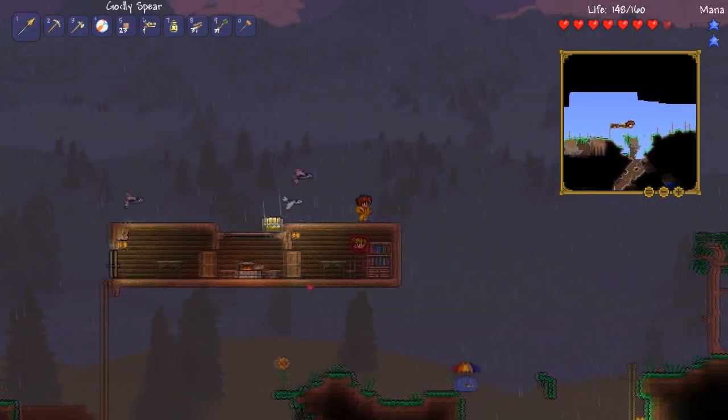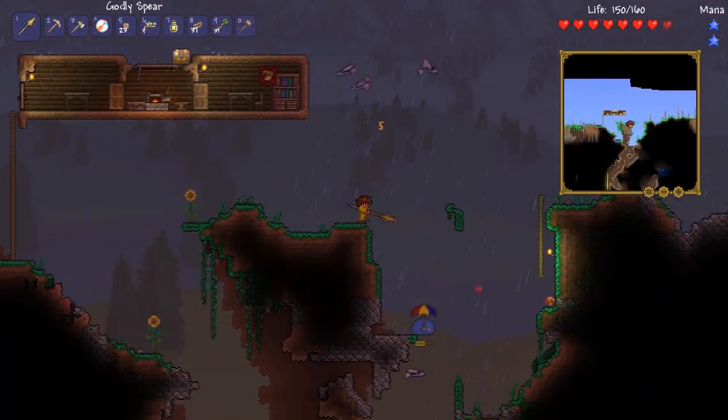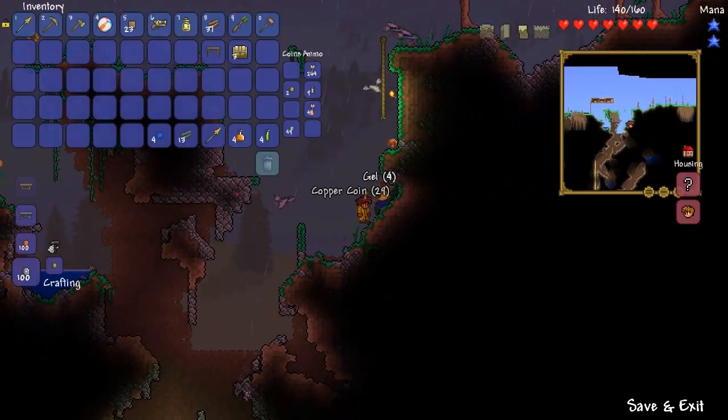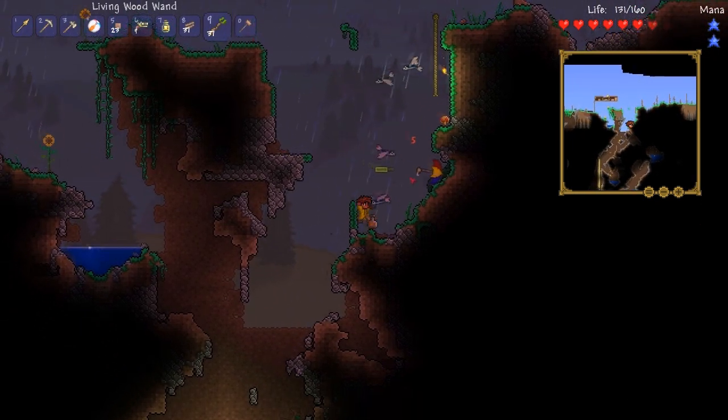Another slime! We have to get these guys, they're awesome. When it stops raining, we're not going to see one for a while. Look at him! I want his umbrella if he drops it. Does he drop it? He dropped it! No he didn't! Aww! I just got really excited then for no reason.